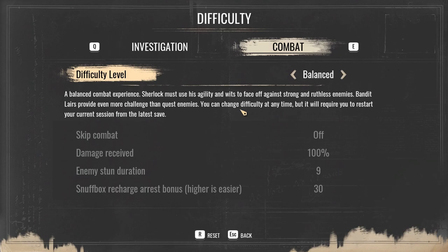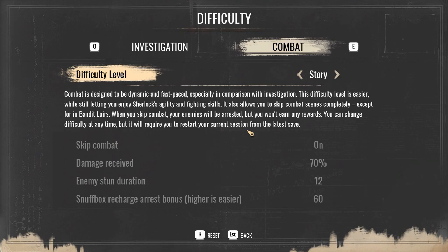What about combat? I know this game has more action elements than previous games, and I know it's possible to switch off the gun situation completely. So this is balanced, custom, story. Combat is designed to be dynamic and fast-paced, especially in comparison with investigation. This difficulty level is easier while still letting you enjoy Sherlock's agility and fighting skills. It also allows you to skip combat scenes completely except for embedded lairs. When you skip combat, your enemies will be arrested, but you won't earn any rewards. You can change difficulty at any time, but it will require you to restart your current session from the latest save.